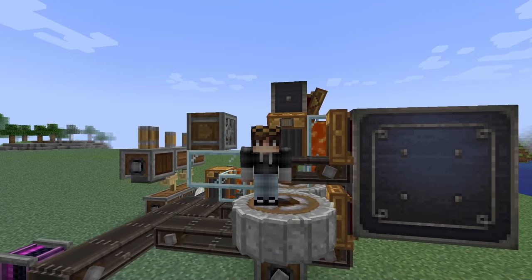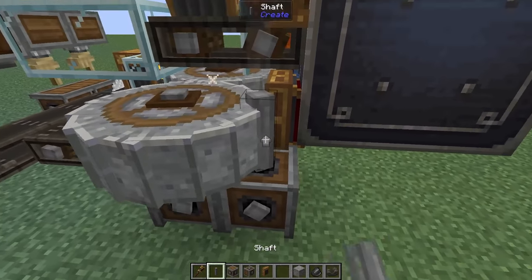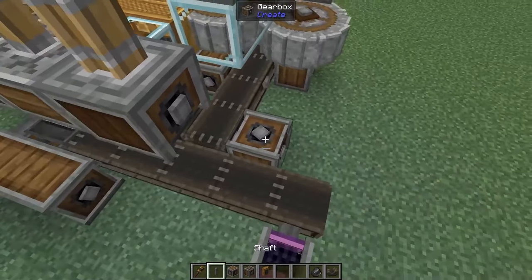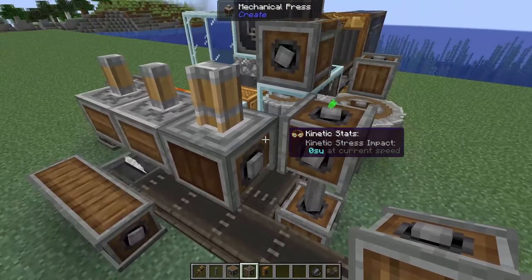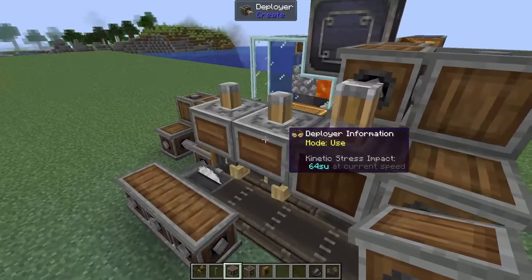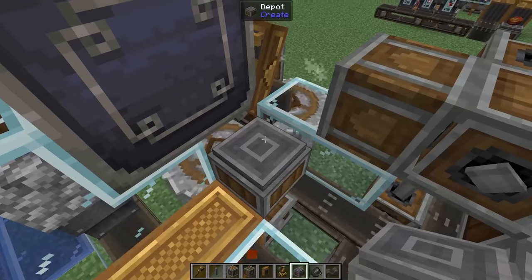We're almost at the point where we can generate train tracks from nothing. To give power to our mini belt, come to the belt below it and add in a vertical gearbox, a shaft, and another vertical gearbox. Then do the same for our encased fan — add in a vertical gearbox and a shaft. Come around to the side and add in a vertical gearbox to allow us to connect to our mechanical press, another vertical gearbox on top, and finally a regular gearbox. Add in a gearbox to power your press and your deployers. Right below our item vault, add in a depot.